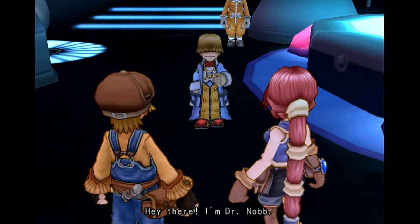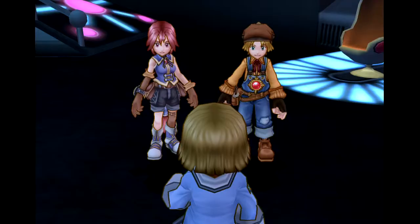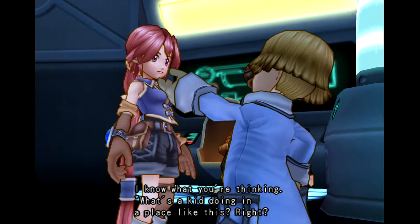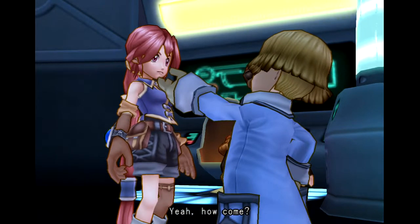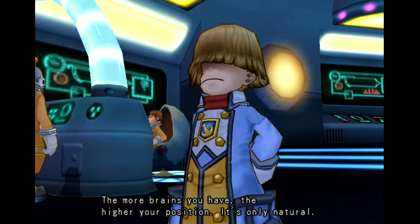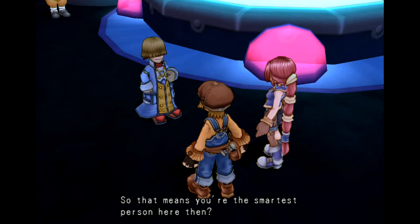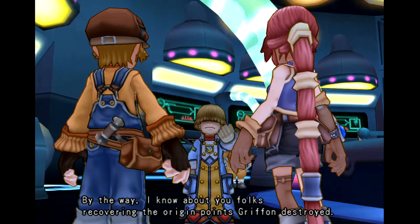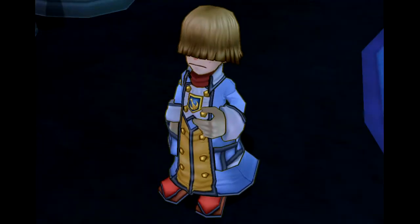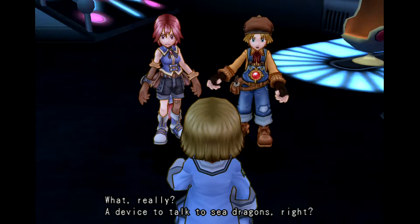'Hey there, I'm Dr. Knob. I'm the head researcher here.' 'But you're a...' 'I know what you're thinking — what's a kid doing in a place like this, right?' 'You shouldn't judge a book by its cover. This lab relies on sheer ability — the more brains you have, the higher your position. It's only natural.' 'So that means you're the smartest person here then?' 'I guess you could say that. By the way, I know about you folks recovering the origin points Griffin destroyed, and now you're on a quest to restore the world. I just had the computer run an analysis — I even know what you're searching for.' 'What? Really?' 'A device to talk to sea dragons, right?'